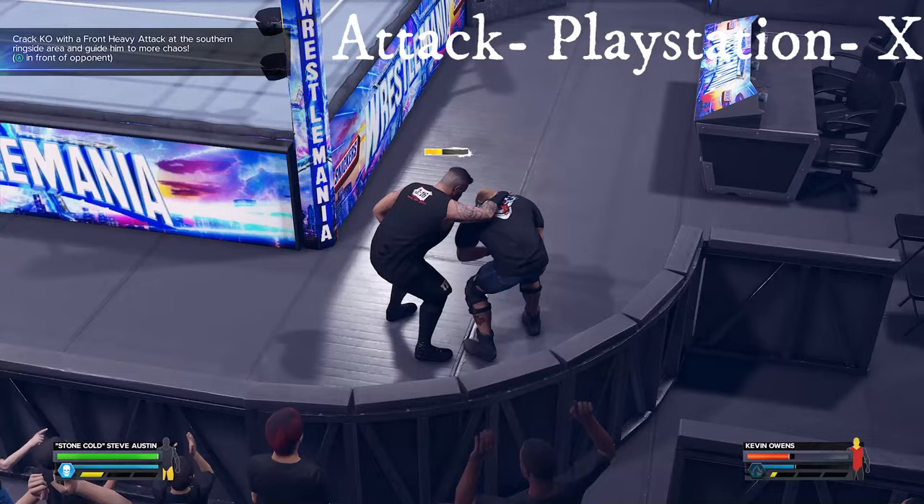The next objective is you and Owens have to be at the bottom side of the ring, and then press heavy attack to activate the cutscene.